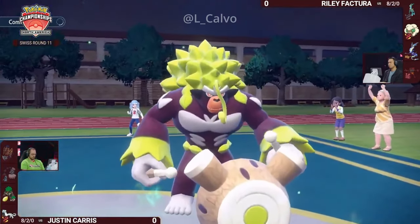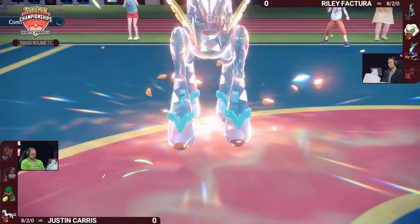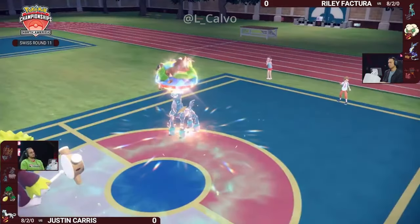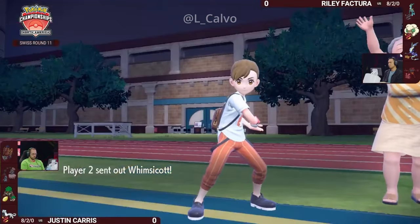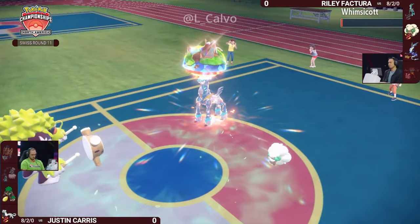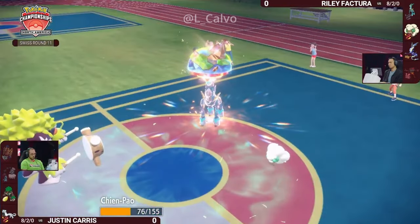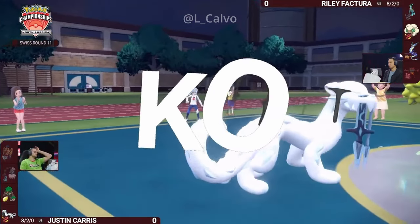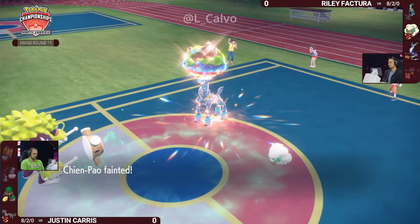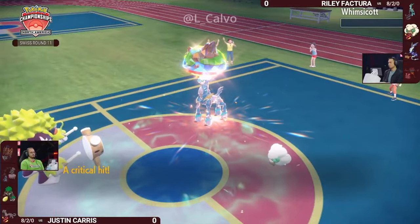Unless Riley wants to actually switch Miraiadon off the field and bring Whimsicott in, which is still at full health. Importantly, the Miraiadon is pretty low and one Sucker Punch from Chien-Pao should be able to KO it. Grassy Glide maybe not, just because it resists Grass-type moves with Dragon-typing. But Iron Crown now faces the detriments of becoming a Ground-type — it becomes weak to Rillaboom's Grass-type attacks. With the Miracle Seed item on Rillaboom, those Grass-type attacks are further boosted. Tachyon Cutter lands a double hit and gets the knockout onto Chien-Pao, bypassing Focus Sash — that's exactly why you run Tachyon Cutter over Flash Cannon.